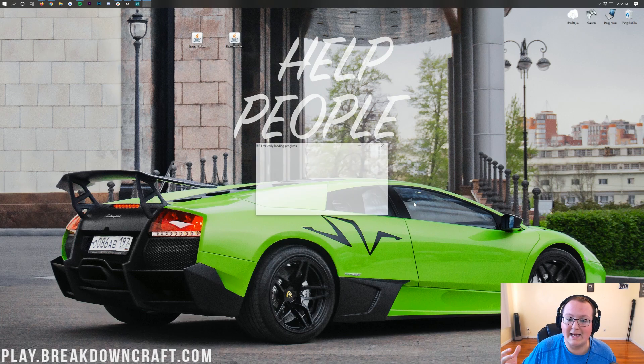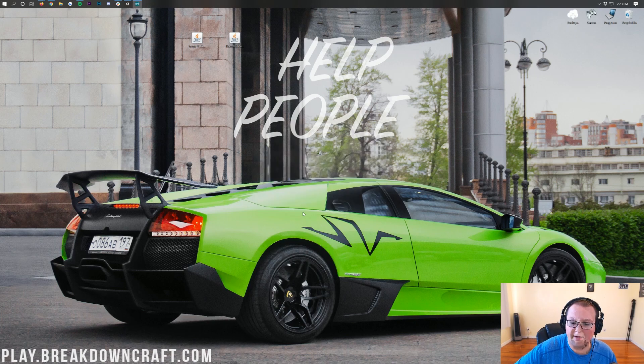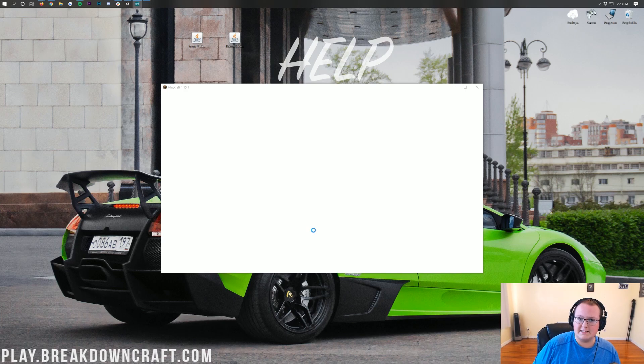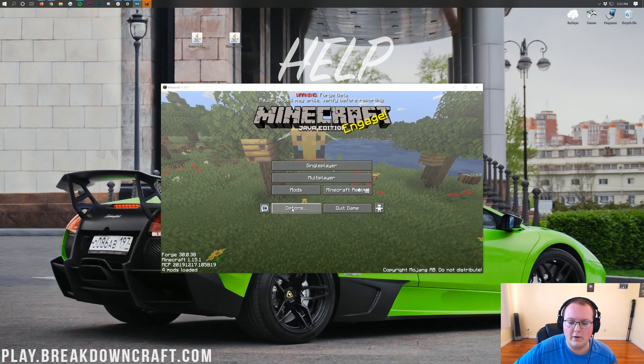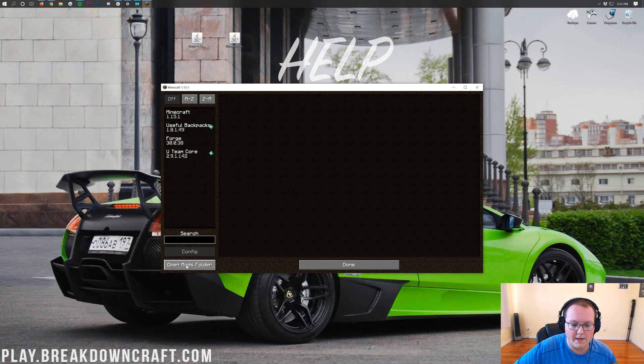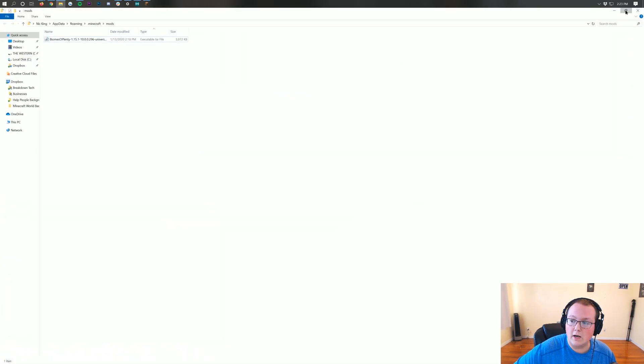Once Minecraft is opened up, it's time to get Biomes of Plenty installed. You'll see the Forge early loading process, and then Minecraft will open itself up. Once you're on the main menu, go ahead and click on the Mods tab, then click Open Mods Folder. You'll have a mods folder open — yours will be empty. Now all you want to do is take Biomes of Plenty and drag and drop it into the mods folder. Simple as that. Now we do need to close out of Minecraft.